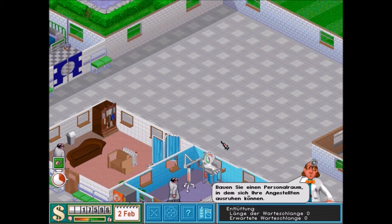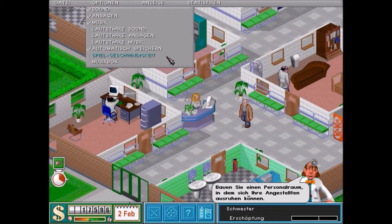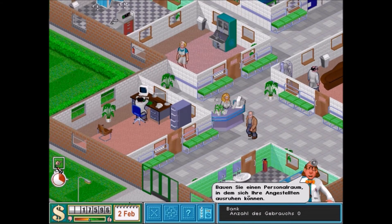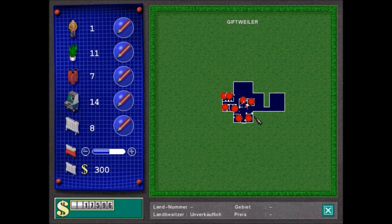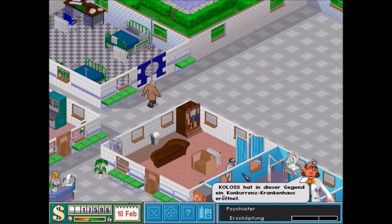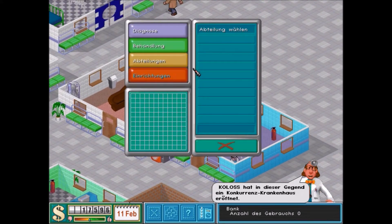Ein letzter Raum fehlt uns noch – den zeige ich euch gleich. Währenddessen stelle ich erstmal die Spielgeschwindigkeit wieder auf normal und wir eröffnen das Krankenhaus. Hier seht ihr die roten Punkte – das ist die Heizung. Ich drehe die Heizung einfach mal ein bisschen auf, damit die Räume besser beheizt werden. Jetzt sieht das Ganze doch schon etwas wärmer aus. Das kostet mich jetzt zwar wesentlich mehr Geld, aber ich hoffe, ich hole das einigermaßen schnell wieder rein. Vielleicht hätte ich auch einfach das Krankenhaus eher eröffnen sollen, damit schon mal Geld reinfließt.